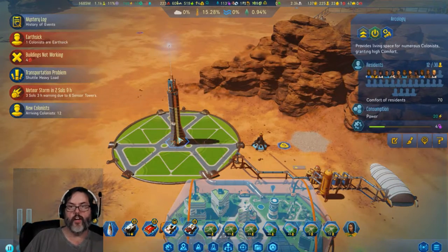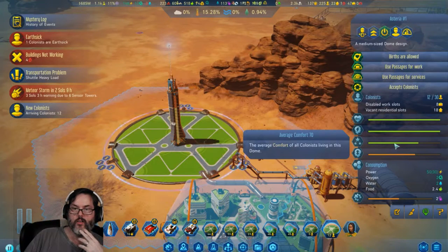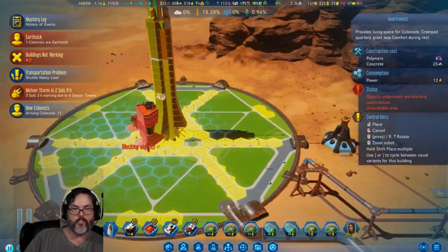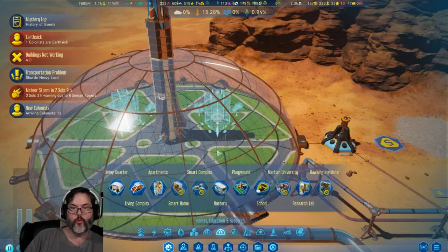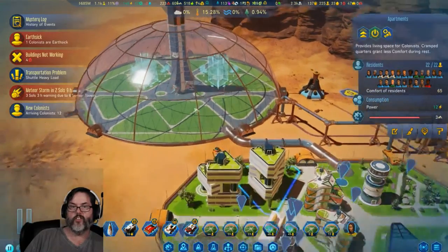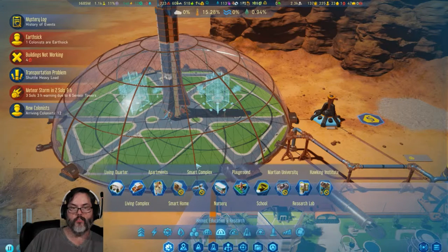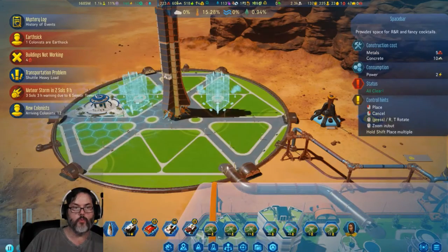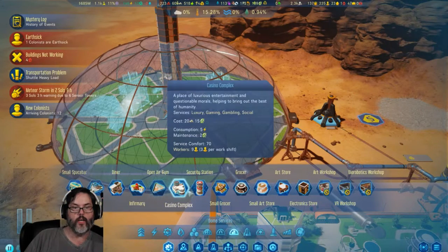They've moved in there — that's only 30. I'm going to toss some apartments in here. Let's do two apartments, so that gives us 44, total 74 people in there — that works. We'll do a space bar over here, a diner, a casino.